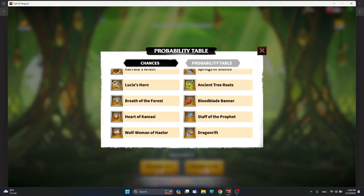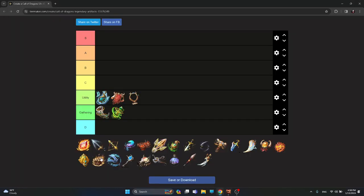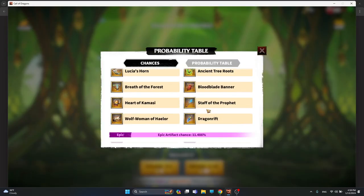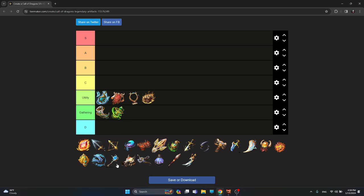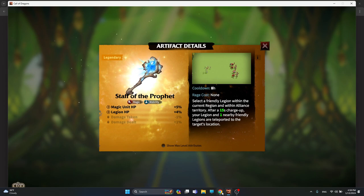One of the worst artifacts in the whole game in my opinion is Kuratas Roath, because it simply gives peacekeeping damage. Maybe at the start of a new season reset when you want to kill a lot of darklings you'd use it, but that's super rare — so it goes in the utility section at the bottom. Another utility artifact is Staff of Profit, which gives magic unit HP and legion HP. As a mage player you 100% prefer attack bonuses over HP, so it's a weak utility artifact.